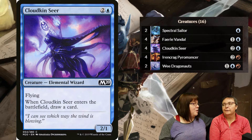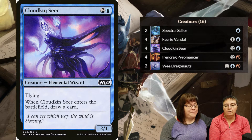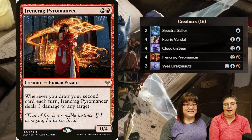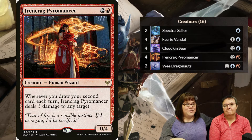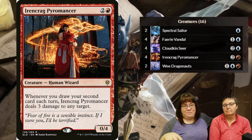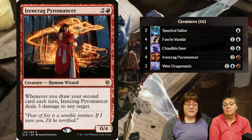I have four Cloudkin Seer, mainly because you draw a card when it comes out and it's a body that helps with my whole deck-drawing thing. And I have Irencrag Pyromancer in this deck because of Shauna's recommendation - I needed some more removal. I first built this deck as a pauper deck for an event on Magic Arena, looking only at commons and uncommons, but Irencrag Pyromancer is my only rare.